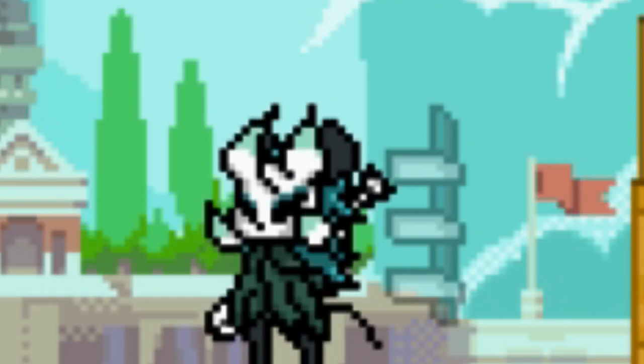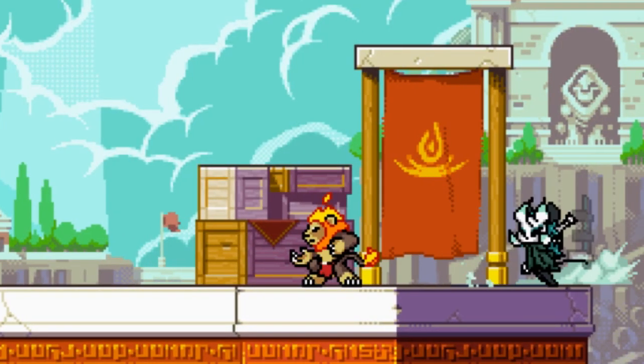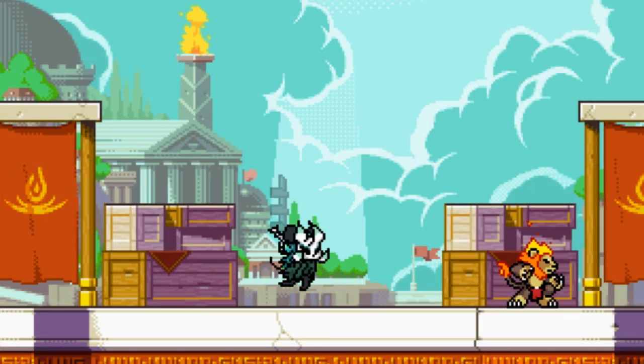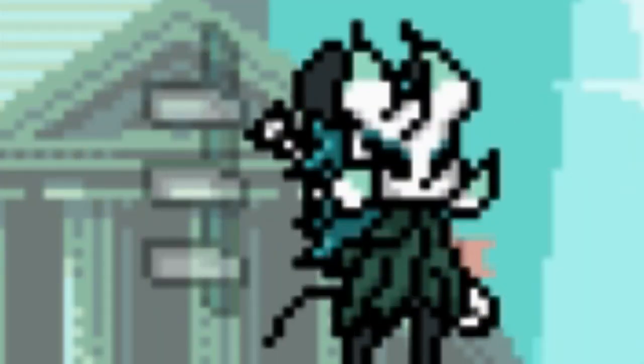First, you have that thing behind you called Stamina, but every workshop player has like 2 brain cells, so everyone just calls it meter. You have 3 meters. You can recharge it by hitting a grounded move, standing idle, or just crouching. Crouching recharging is faster. All this meter stuff will become important later.